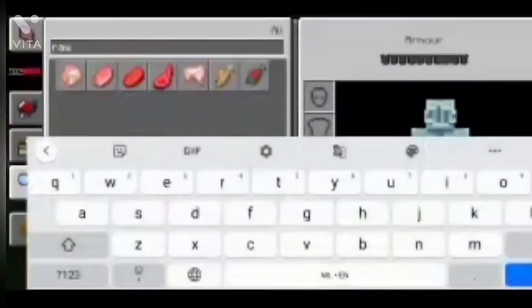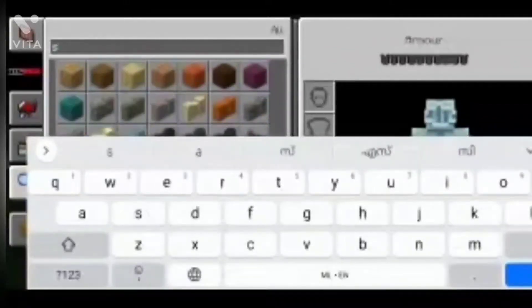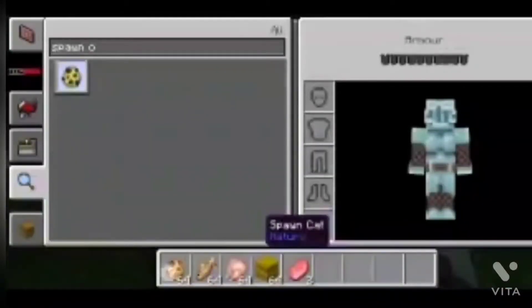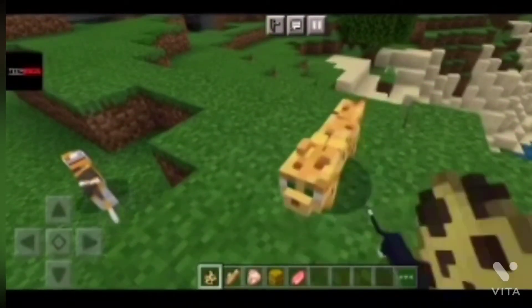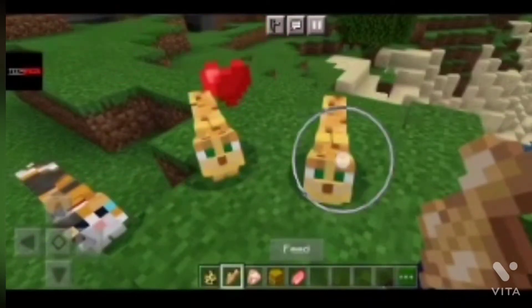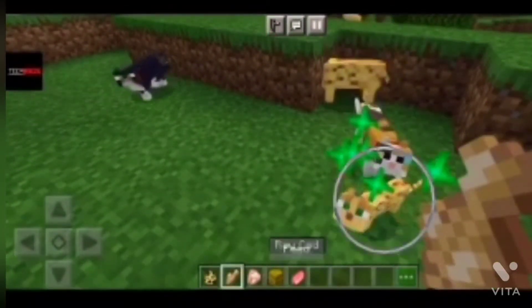Next is ocelot. Ocelot is the same as cats — we have to tame them with raw cod and then give them raw cod to make a kid. We have to give them raw cod until the hearts come. You can see — same as cat. Ocelots are similar to cats but different.